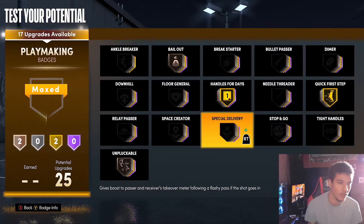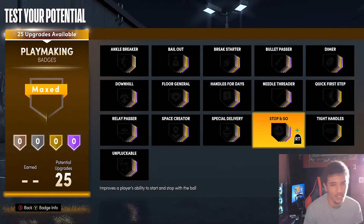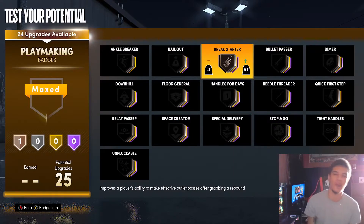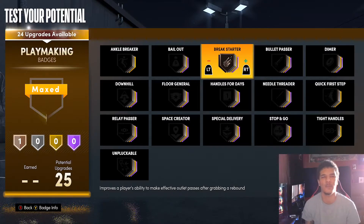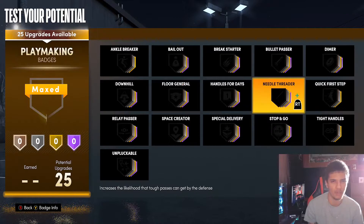These four are the playmaking must-haves, and I would say the ones that are gonna be the least used this year are Break Starter and Relay Passer. For all my bigs out there, you do not need Break Starter. I can make a full court pass — if you got like a 25 pass accuracy you may need to get this on bronze, but if you're not getting out-of-bounds animations without it, leave it off and save a badge point. Relay Passer is also basically useless for a guard.